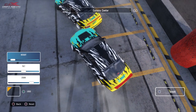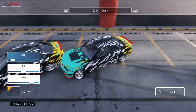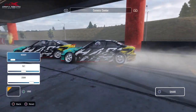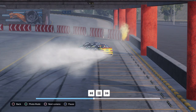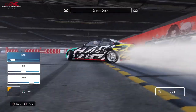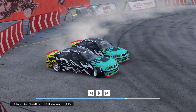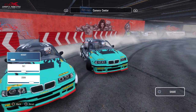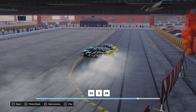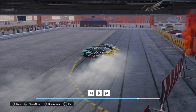When you ram somebody very hard it's a collision and you have to restart, but a small little tap is just contact — it says contact in the screen with orange letters. Look how close we are — a meter or something in between, and then over the finish line pretty much in unison. That's nice.